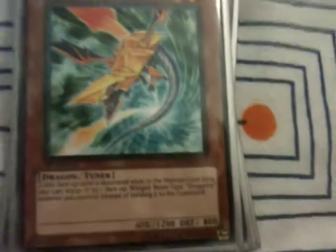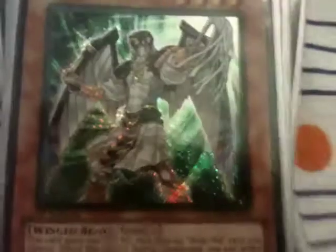Dragunity Javelin. Dragunity Dux — this is actually the Hidden Arsenal free version, but I like having the holo version personally. Dark Hole. This deck mainly relies on destroying monsters and dragons, so yeah, Dark Hole.